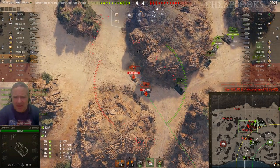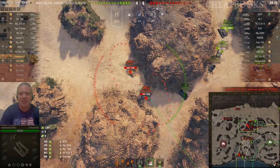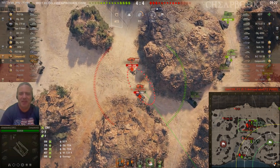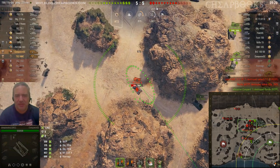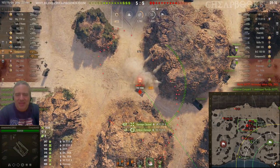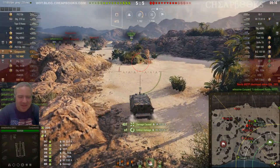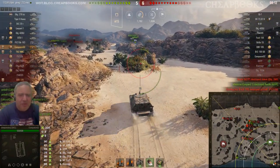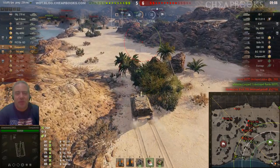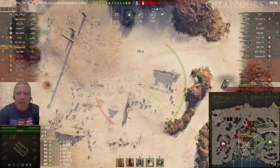Two for one! We've got an IS-7 and a VK-7201K — they're both about to get hit. Look at that double stun. The in-game is reporting 437 on the VK, plus 247 stun damage from my allied SPG.